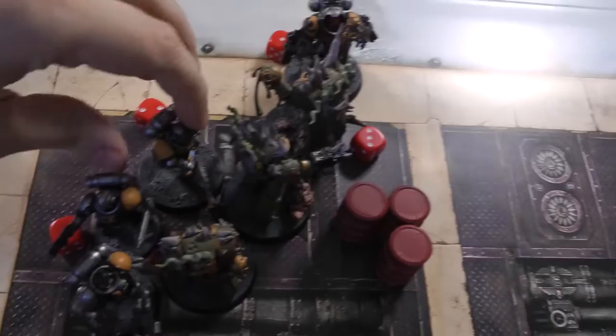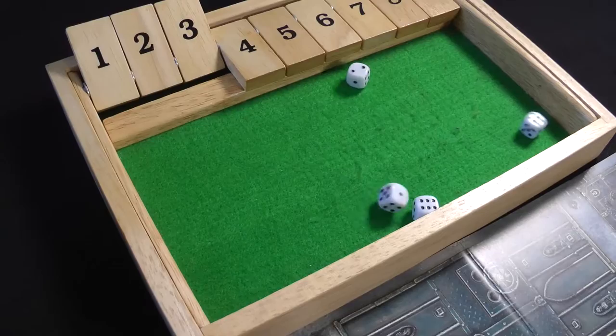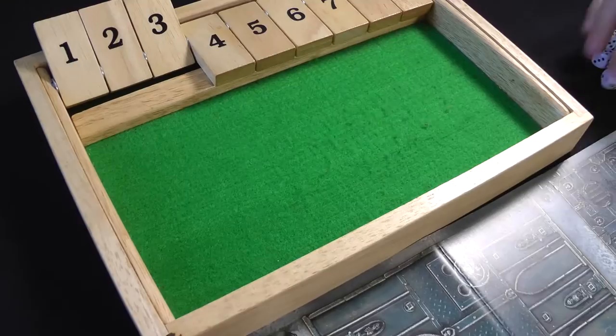The Reavers fight the Tainted Cohort with seven attacks - four hits, two wounds on fives - but the two-plus save holds and Disgusting Resilience also saves. End of Space Marines turn three.